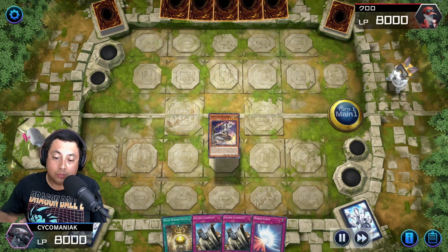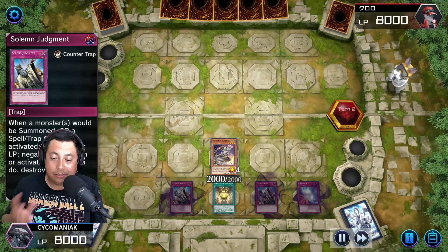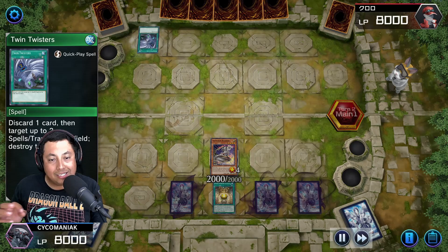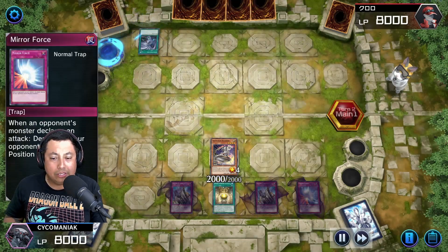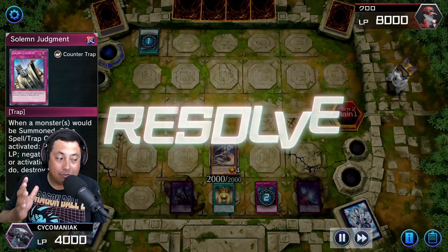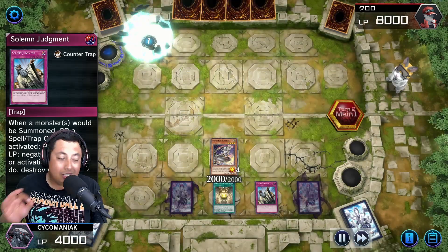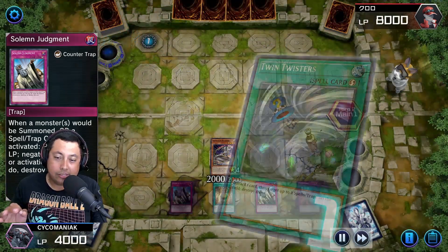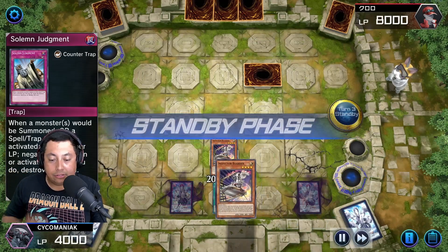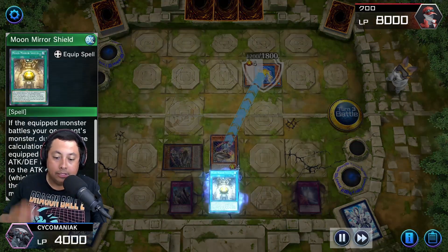For the third match we actually get to go first. We have Inspector Borderline out, so we start with that, plus Moon Mirror Shield and double Solemn Judgment for protection. I also have Mirror Force just in case. He plays Twin Twisters — I don't think so. Solemn Judgment! I do take a lot of damage for that, but I need to keep that Mirror Force just in case he tries something cheeky. He just sets one face down in defense.